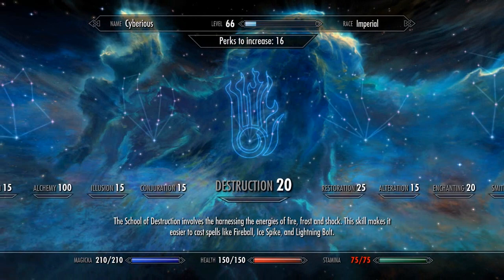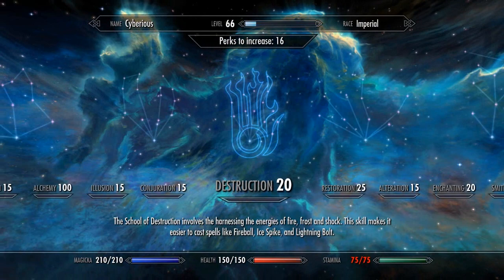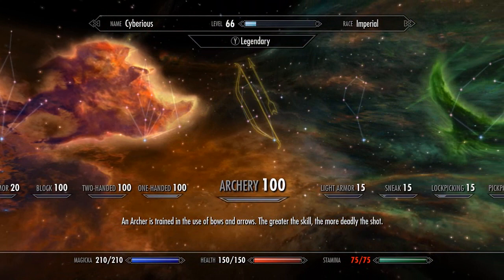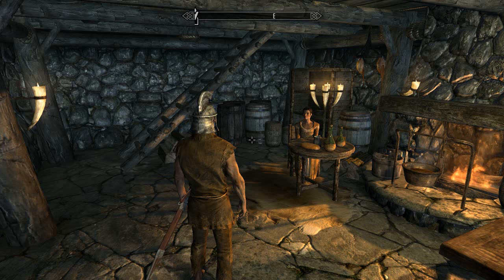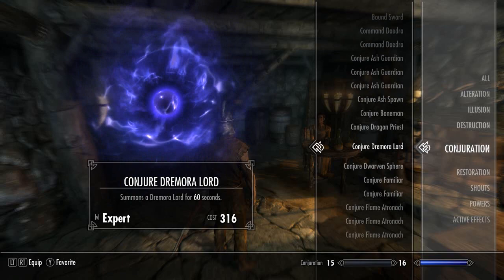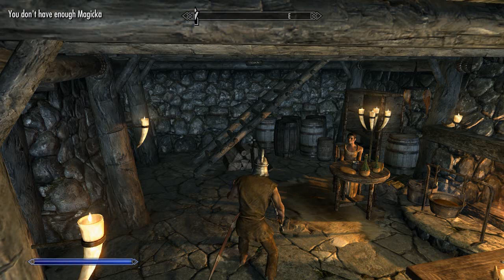Now it might seem like we don't really have a whole lot of Magicka, health, and stamina. We might have to do something about that because we've got all these great abilities and a bunch of spells. Let's say I want to do a spell — I really like summoning creatures; summoning creatures is probably my favorite thing in Skyrim. Let's say I want to summon the most badass creature in the game — let's do a Dragon Priest. If I try, you'll notice I don't have enough Magicka. We're going to fix that.